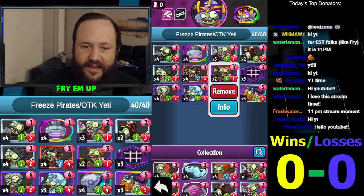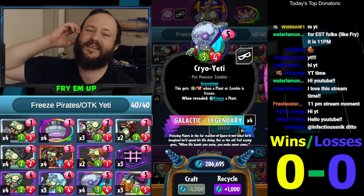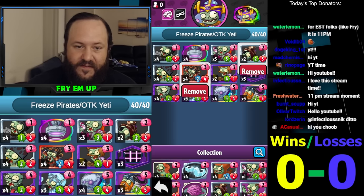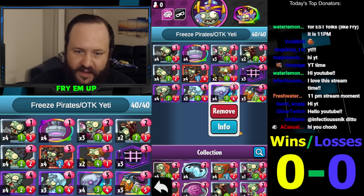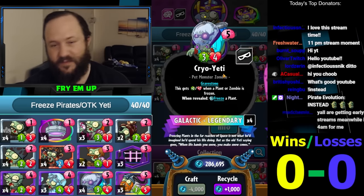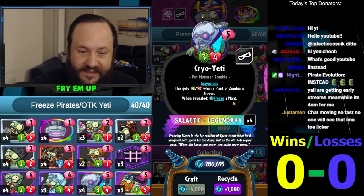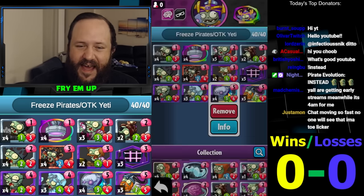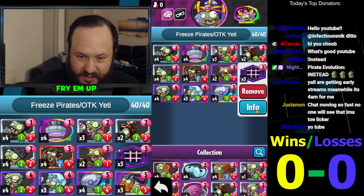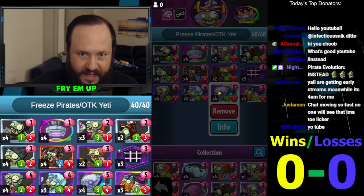Flame Face makes all your pirates go strikethrough. I'm also running a couple of Excavator Zombies - it's a gravestone that becomes a five-two if buffed by Headstone Carver. It's also useful in mid to late game for popping Ice Moon off the board, then clearing, and replaying Ice Moon for one to freeze everything. This deck ends up being like an OTK Cryo Yeti setup.